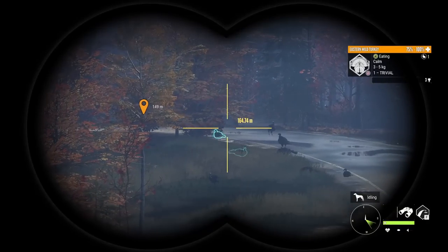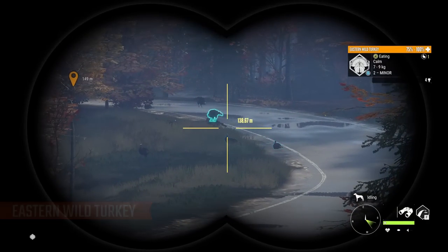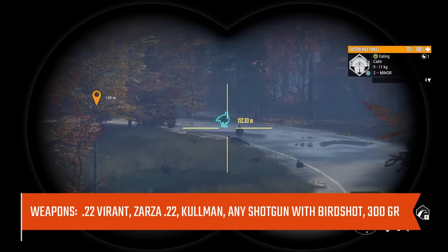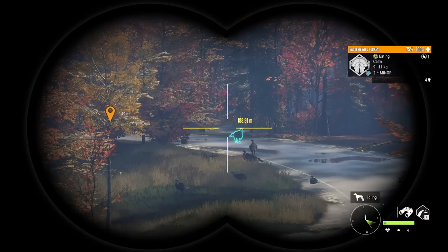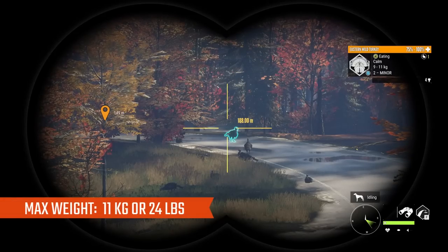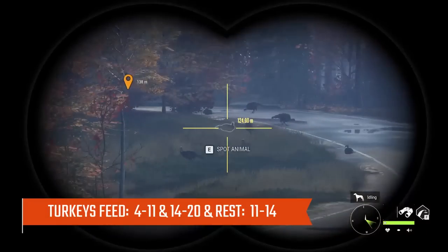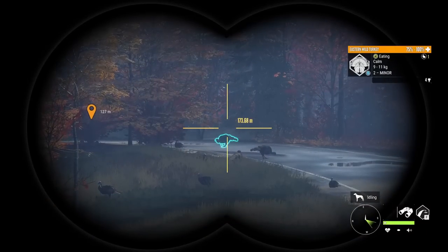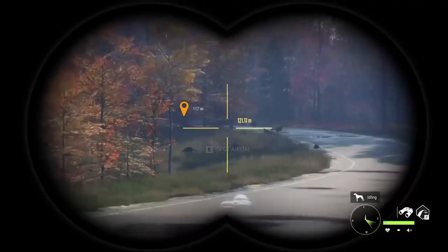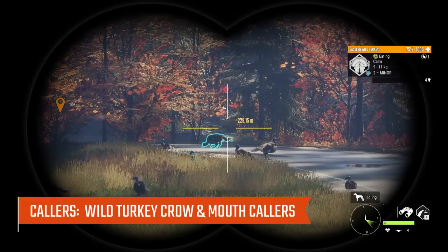Next are Eastern Wild Turkeys — a Class 1 species. You can use the Vyrant .22, the Zarza .22, the Cullman, or any shotgun with birdshot. They can make Diamond at level 2 and level 3. Max weight is 11 kilograms or 24 pounds. They feed from 4 to 11 and 14 to 20, and rest from 11 to 14. They don't have a drink time. They have two callers: the Turkey Crow Collar, which causes a mating call, and the Mouth Collar, which actually gets them to come to you.